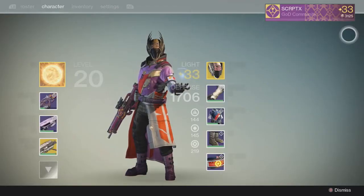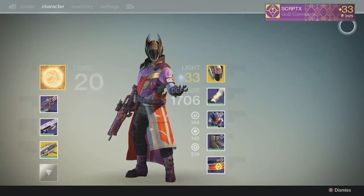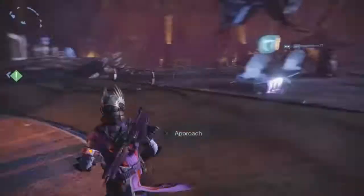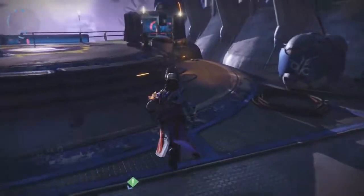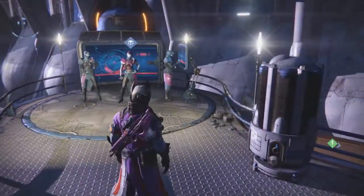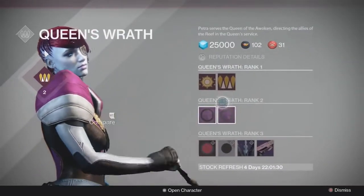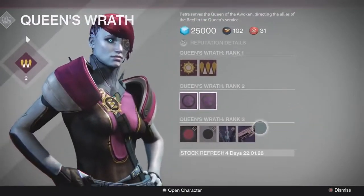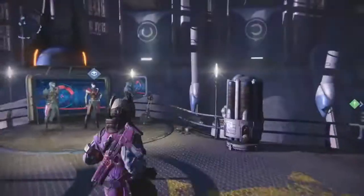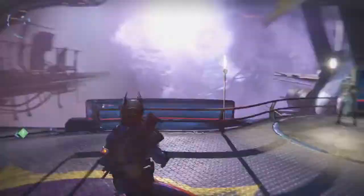What's up guys, my name is Matt. If you're like me and care about your grimoire score, there are actually eight wanted bounty locations where you can go and get roughly 40 grimoire before Petra actually sends you on that wanted bounty. It refreshes in four days and there's a total of 23, but there are eight that you can get on patrol without the wanted bounty actually existing.